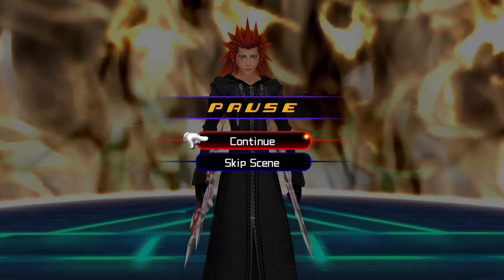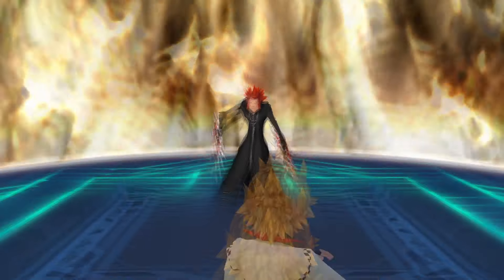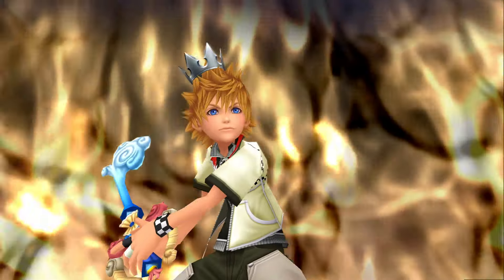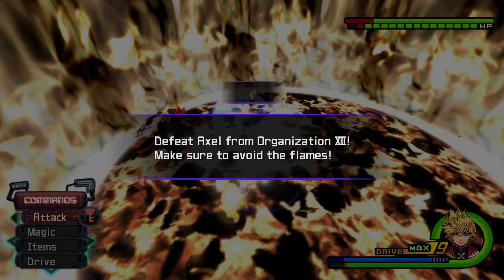Axel's going to open the fight with a fire attack — I'll call it a fire battlefield — which covers the field in flames. There are two ways to dodge it: you can dodge roll it or you can reflect it. I'm going to reflect it, as you just saw with the get back move.